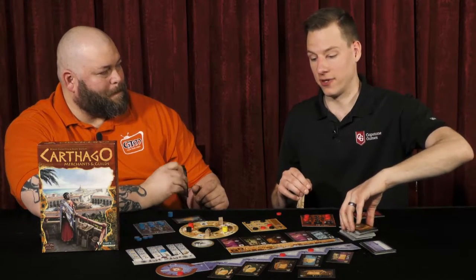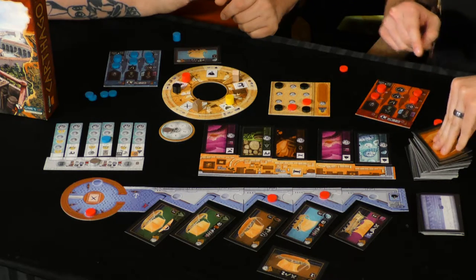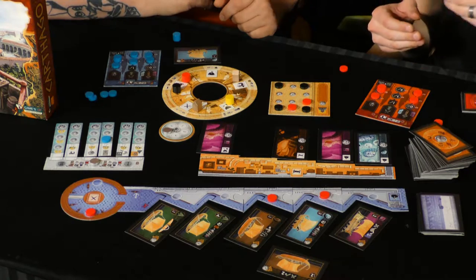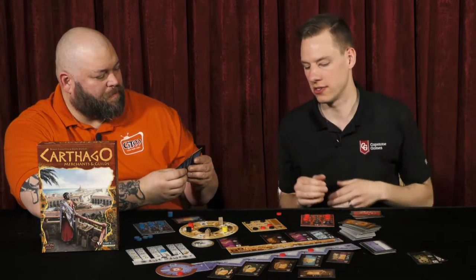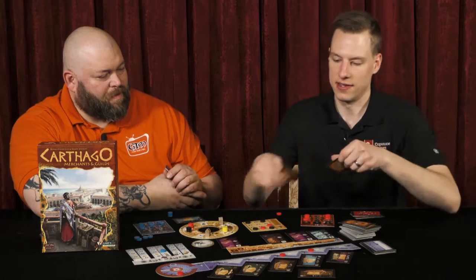When you unlock these, you need, for example, two pieces of wood. If I had two pieces of wood in my hand and I unlock that, those cards go out of the game from my hand. But any cards that you play face down to do your actions, you get those back.